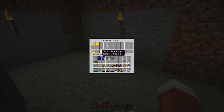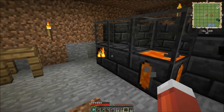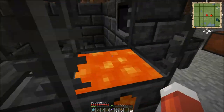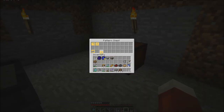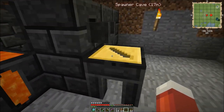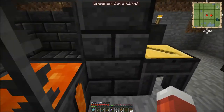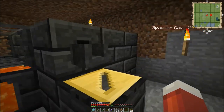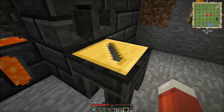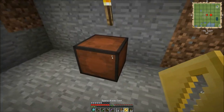Now we've got our casts ready to go. So all we need to do is smelt down some more liquid molten metal — whatever we want our item to be made out of. Then take our cast, right-click the table to drop the cast down on it. If we have some molten metal in here, we'll just right-click the faucet and it will pour the molten metal out into the cast. The metal part will cool, and then we can just right-click it to pop it off.